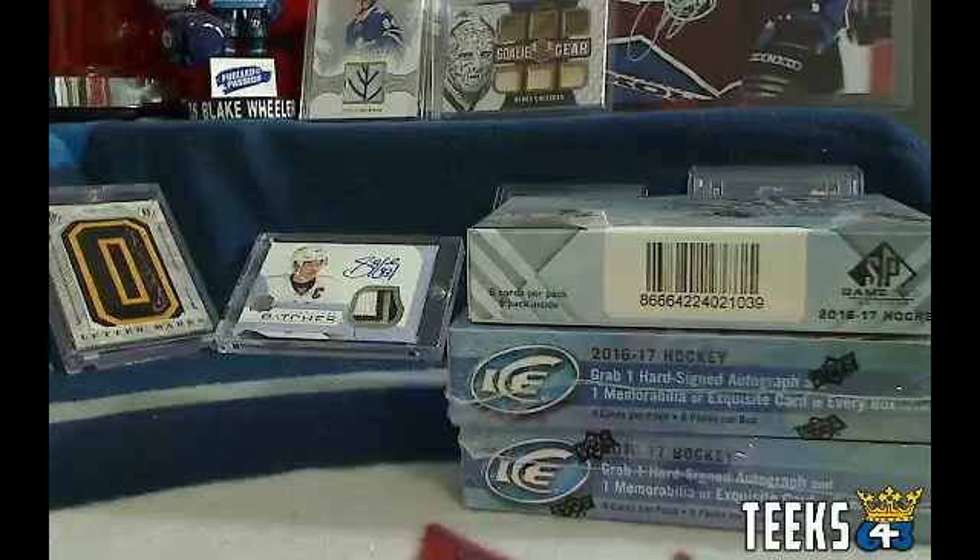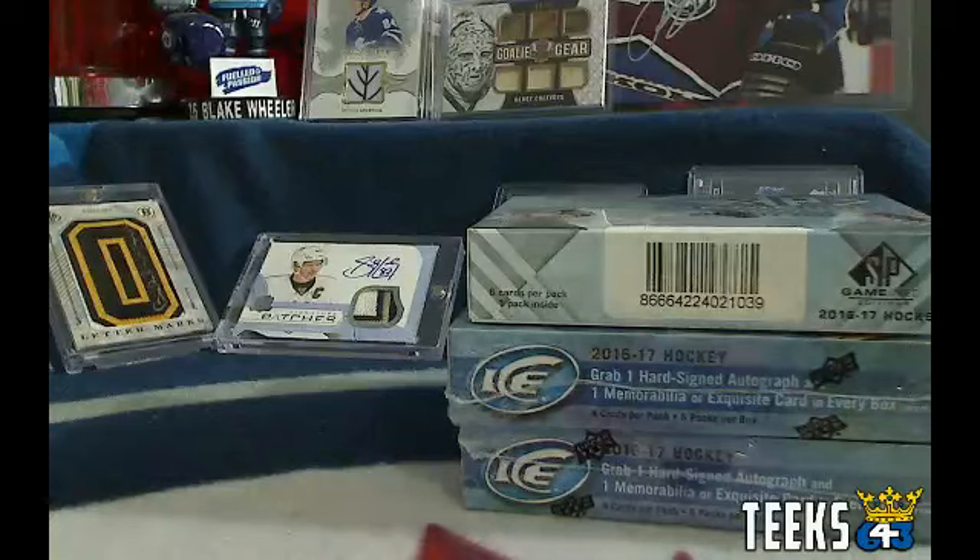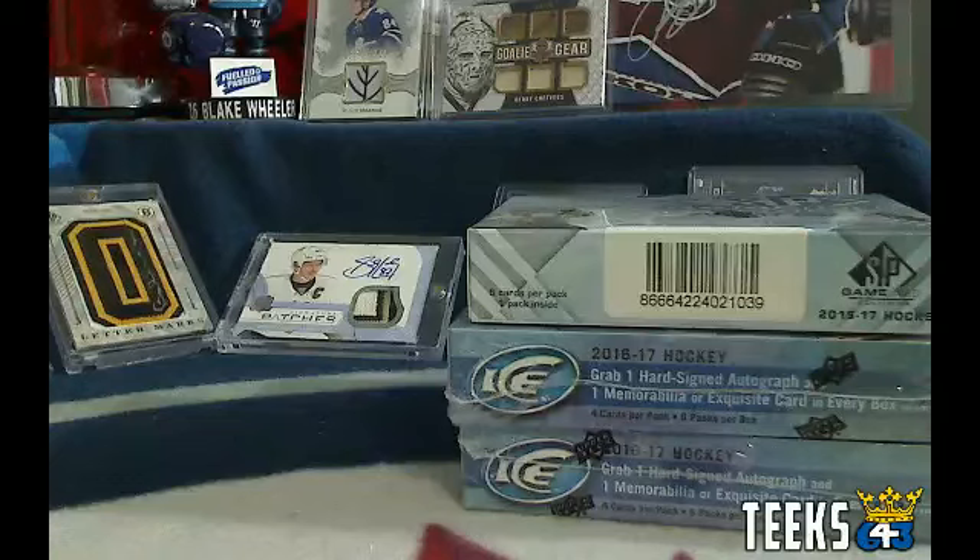Hey everyone, this is Tyler from 643 bringing you a Godfather multi-box break. I don't normally get into the multi-rotation, but the other guys were not available, so I've got this one for you. It is two boxes of Ice and one box of SP Game Used. I thought up a pretty crazy bonus for this one. The last card standing in each box is going to get that team a free wild card for their team in the Teak 643 hockey pool.